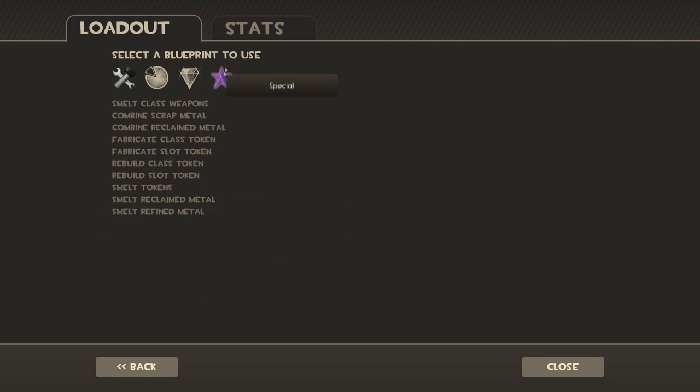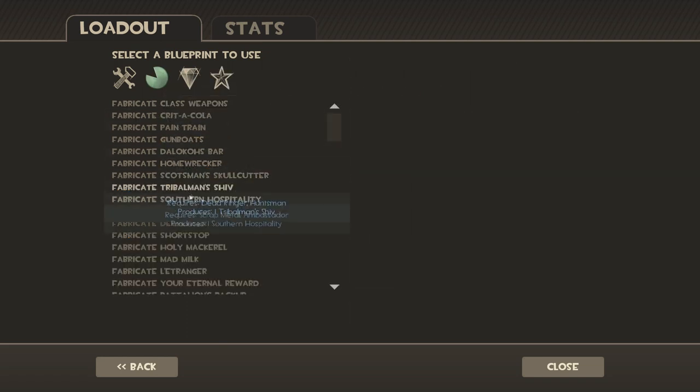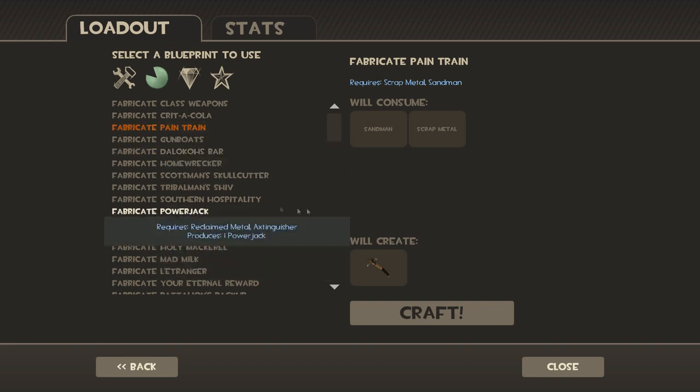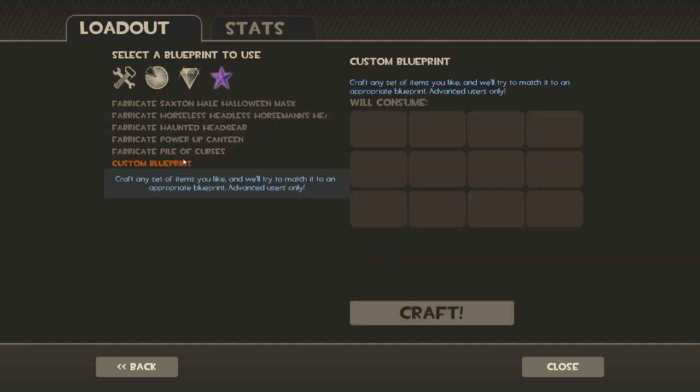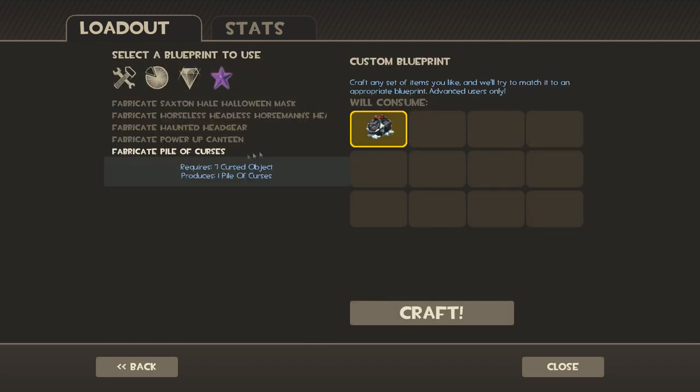And now you go to crafting. This is the most important part of the game — the crafting essence of it all. And then you go to the power-up canteen, then you go to the common items, and then you go to pain train, baby — get on the train for some pain. And then you go to special and custom blueprint. And then you go to the first item here — first one. And then you gotta put down the most important part of it: you need to put down a coal box — a knotty winter coal box crate.